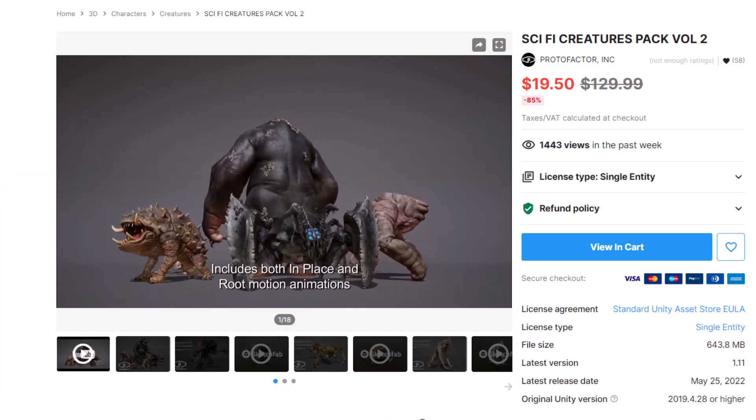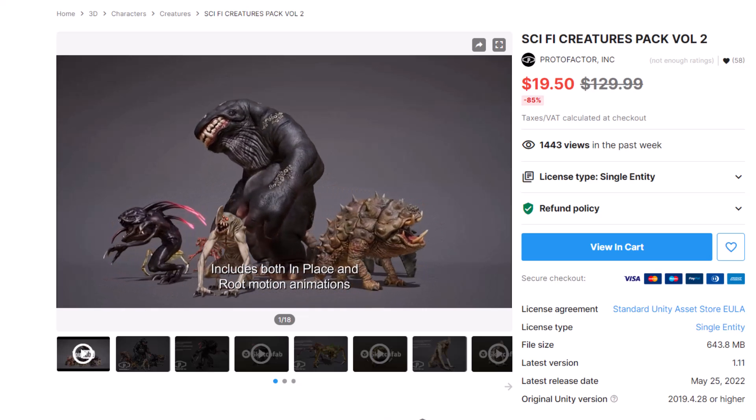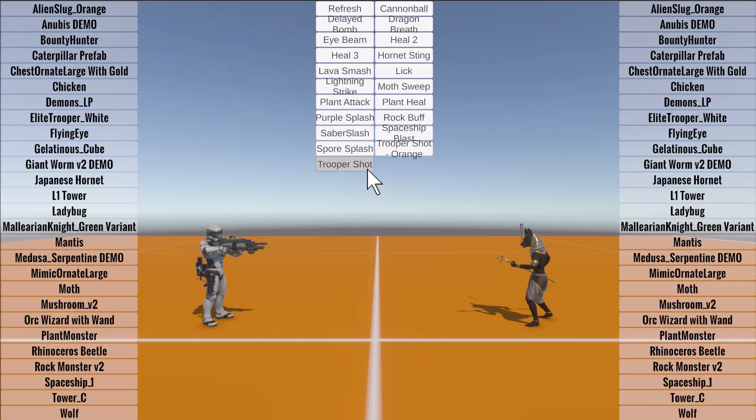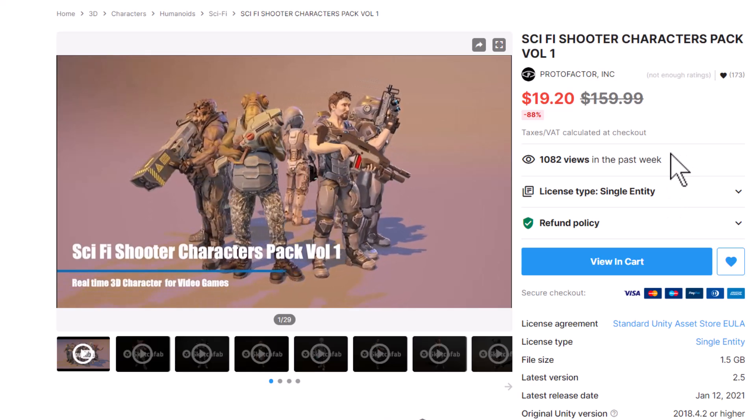First off is the Proto Factor ones. The Sci-Fi Creature Pack Volume 2, which includes six different awesome looking aliens, is on sale for $20 down from $129. And then the Shooter Pack, which has the characters that I'm using right here, is down from $160 to $20.